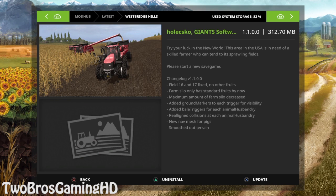I'm going to upload every one of them right now, but not the Westbridge Hills because it's actually going to take some time. We can go ahead and see the fixes — changelog V1.1.0.0. Field 16 and 17 fixed, no other fruits, farm silo only has standard fruits, maximum amount of farm silo decreased, added ground markers to each trigger for visibility, added bale triggers for each animal husbandry, realigned collision at each animal husbandry, new nav mesh for pigs, smoothed out terrain.